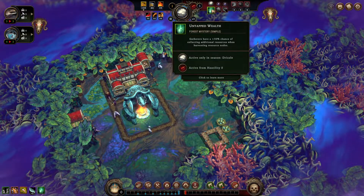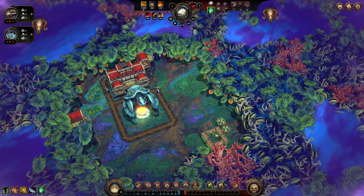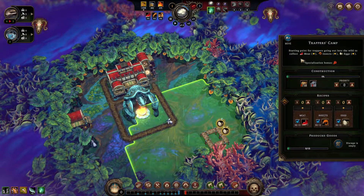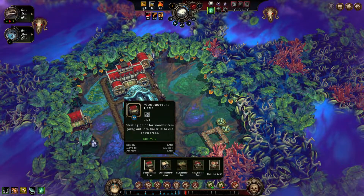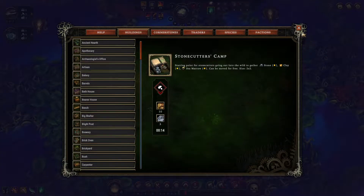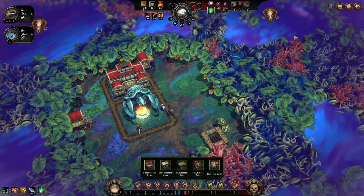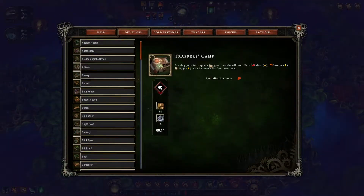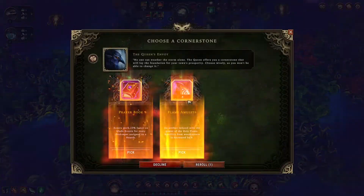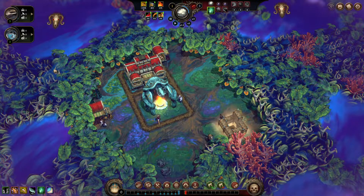50 percent chance of additional resource when harvesting resource nodes - so that's really good for gatherers. Does it tell you somewhere what the name of the people working the facility are? Stone cutters, harvesters, scavengers, trappers - it doesn't tell you how do I know who is included in some of these things. Woodcutters minus ten.